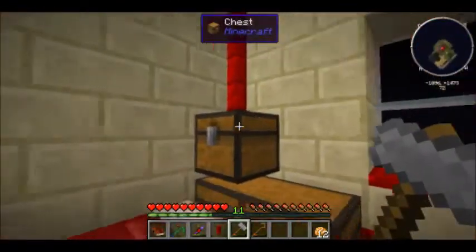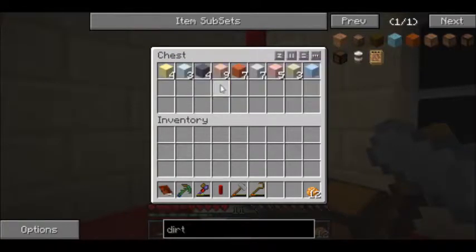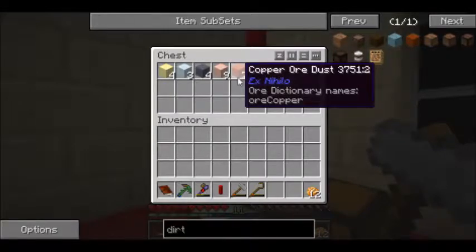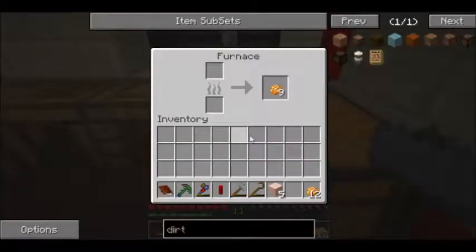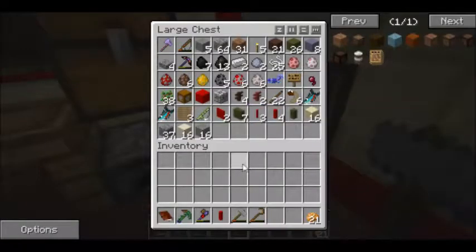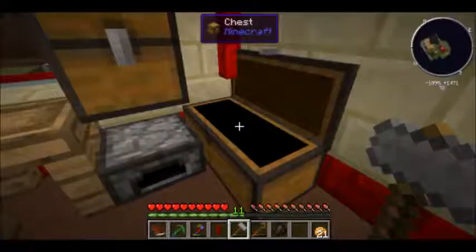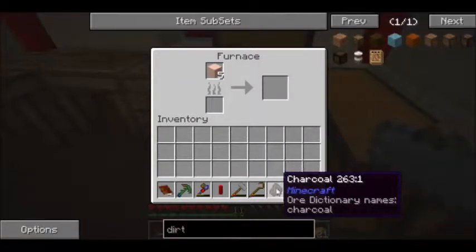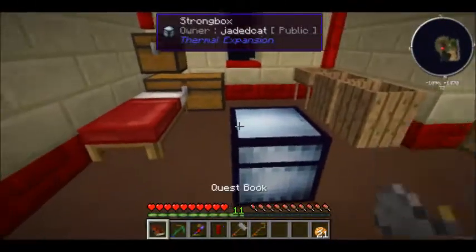I finished doing that and made everything into dust. Now we have: four gold, three silver, four lead, nine iron, seven copper, seven tin, five aluminum, three nickel, and one platinum. I'm going to take half of these and put them in the furnace with a piece of charcoal - that'll get us five iron ingots.